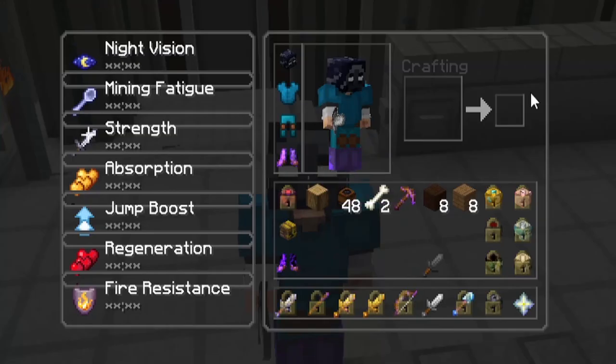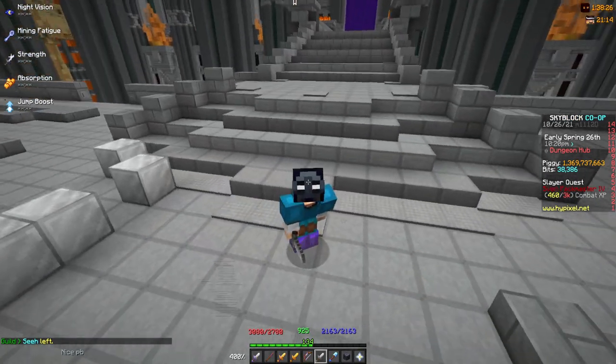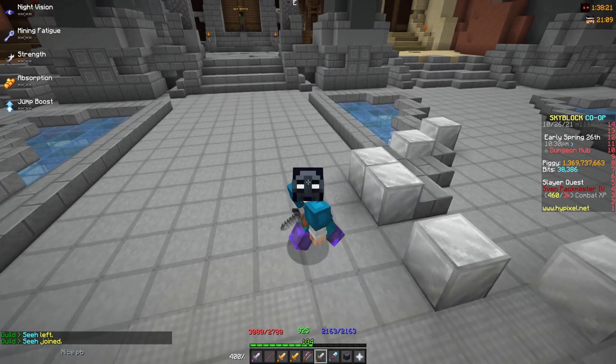So the items you're going to need is a Golem Sword. I mean, if you really want gold blocks placed down, then you could use a Midas Staff, but it's way too expensive.